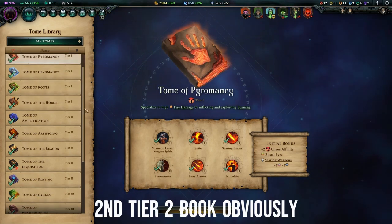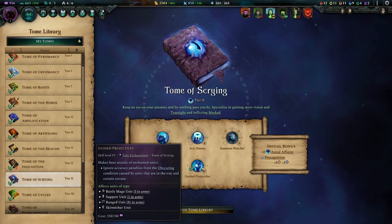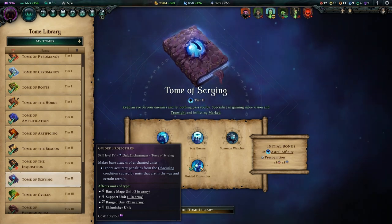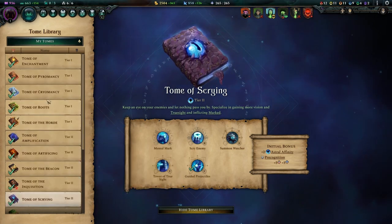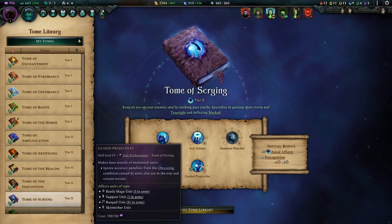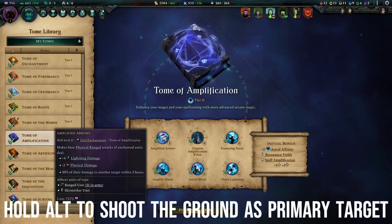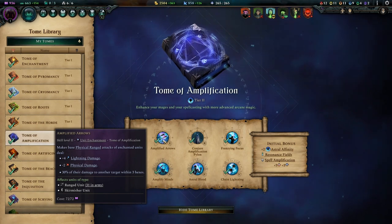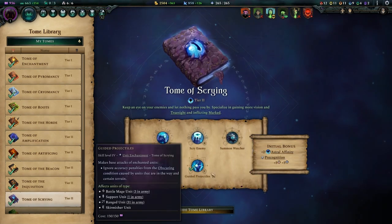For the first tier two book I'd suggest Tome of Scrying to get Guided Projectiles. This lets you shoot without worrying about trees and obstacles in your way, since at this point your Dust Counters have a range of seven — plus one from Tome of Enchantment, plus one from awakened, plus one from rank five. With the Amplified Arrows trick you can technically reach a range of 10 by shooting on the ground using the plus 30 extra damage, so you really don't want trees or other units in the way.